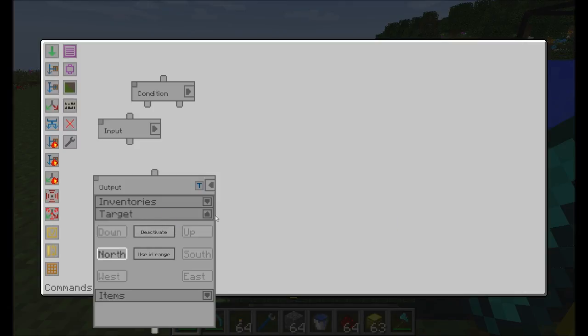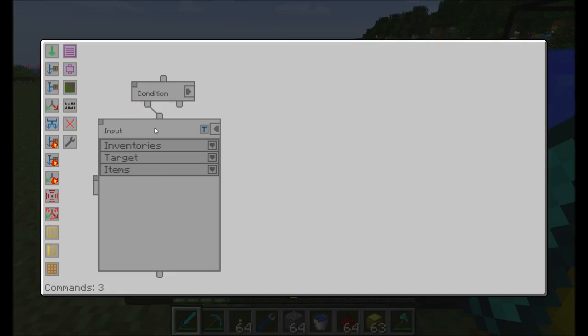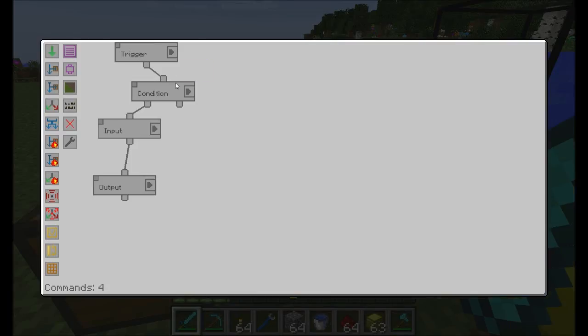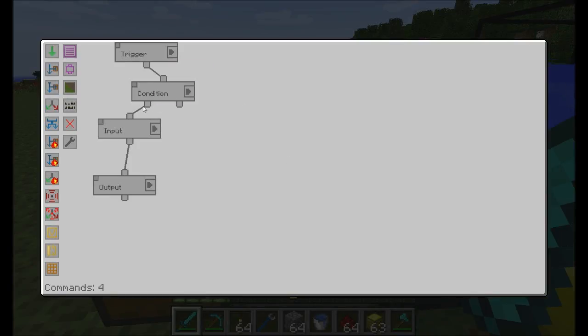We're going to say inventory gold as the target, doesn't matter which side, and the items will allow any items in. So our basic setup is: if there's 10 cobblestone inside this chest, go over to the input chest, pull out any and all oak wood planks, and dump them into the output chest. Let's create our trigger — a one-second trigger. So every second it's going to check the condition. We've put our oak wood planks in there, but notice nothing's happening. The condition is checking for cobblestone, and it's not true, so it's following down the false path. We could have another thing happen on the false path, but we don't have anything configured for it right now.